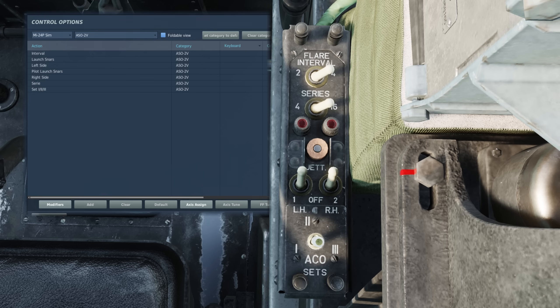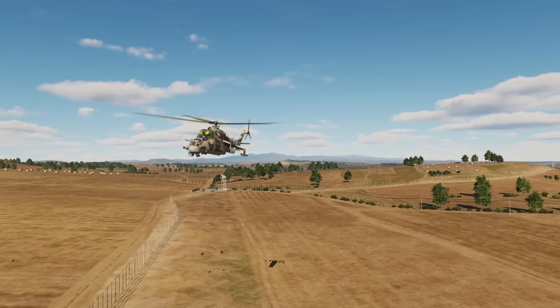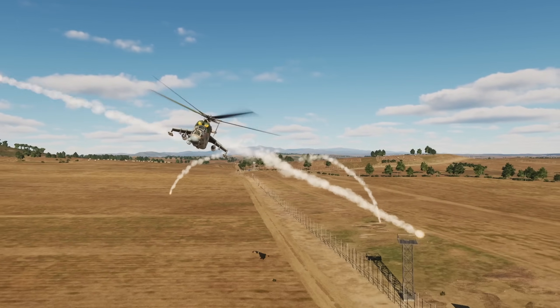As an example, if we set the interval to 2 and series of 4, with both left and right selected, and then the pilot or operator pushes their launch SNARS button, we'll see the lights come on indicating the program is running, dropping 2 countermeasures every 2 seconds, repeating 4 times for a total of 8 countermeasures dropped, with 8 seconds from our chosen set. Nice and simple.